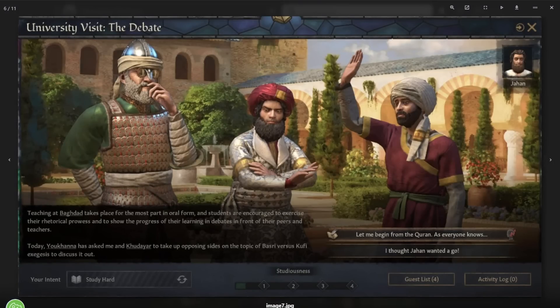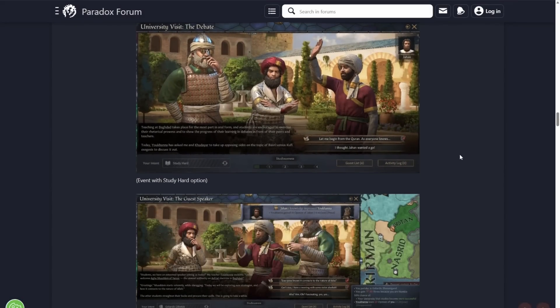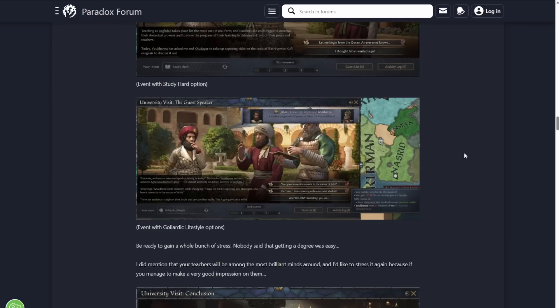Then we've got the debate — just some cool events. It'd be interesting to see how many events there are in each one; I hope there's a few so it doesn't get too repetitive. As we've seen with other systems, I would imagine a university system like this can be added onto with more DLC in the future. If you have some kind of religious DLC coming out, you can just add more events into these activities. And obviously mods will flesh this out a lot more as well.